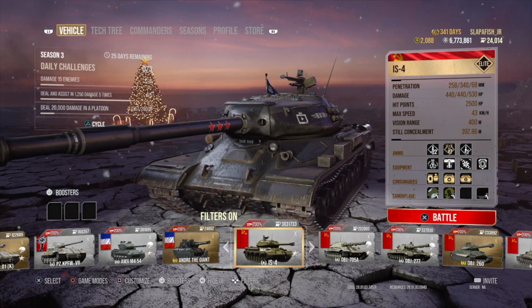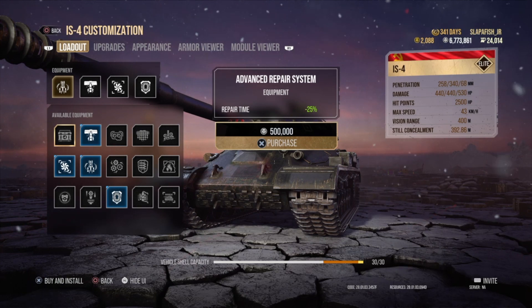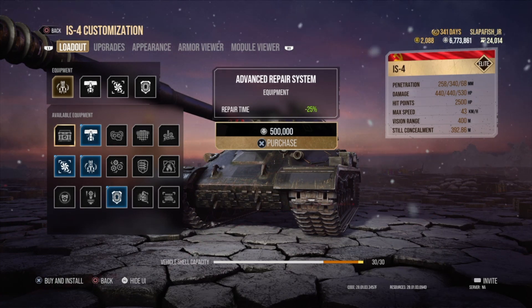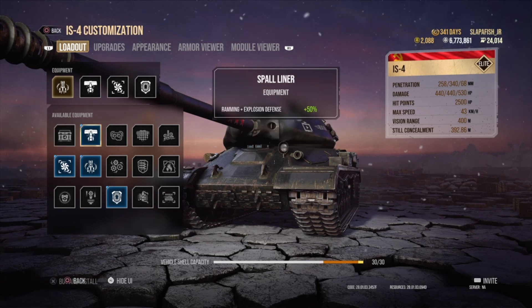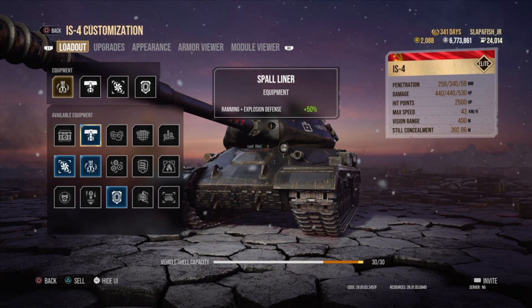There are 15 pieces of equipment in total. The Advanced Repair System repairs everything on your tank 25% faster. The Spall Liner protects you from ramming damage and high-explosive damage.